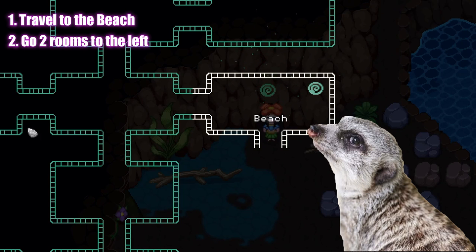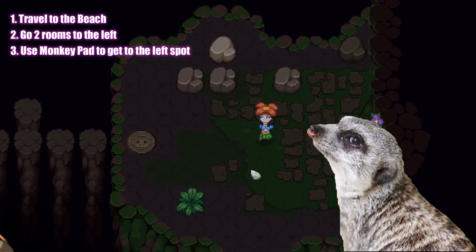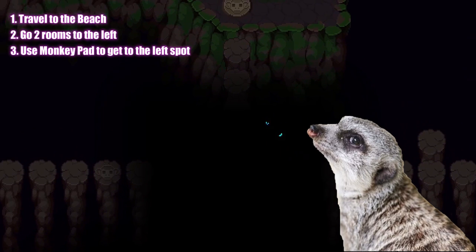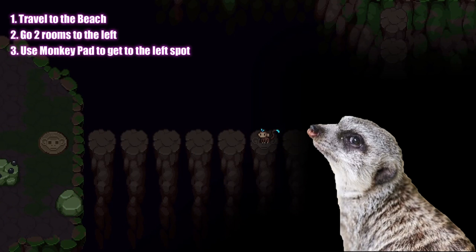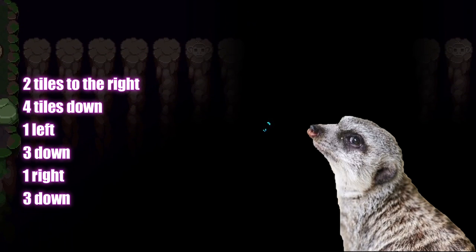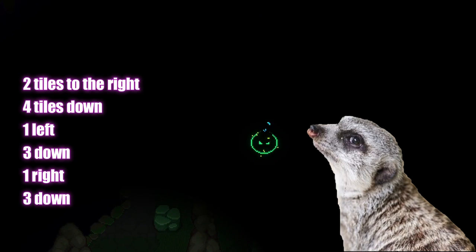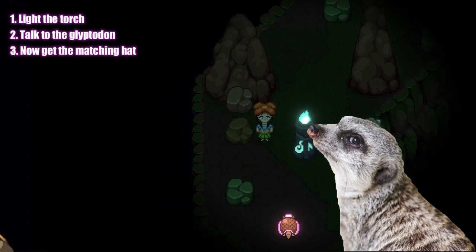We'll be going two rooms to the left, which is this room. Use the monkey pad till you get to the left spot. Get to the spot in the middle and save this location by standing right here in case you fall. To avoid falling, move two tiles to the right, then four tiles down, one to the left, three down, one right, three down. Head over to the storage and light it, then talk to the Glyphodon for the outfit.